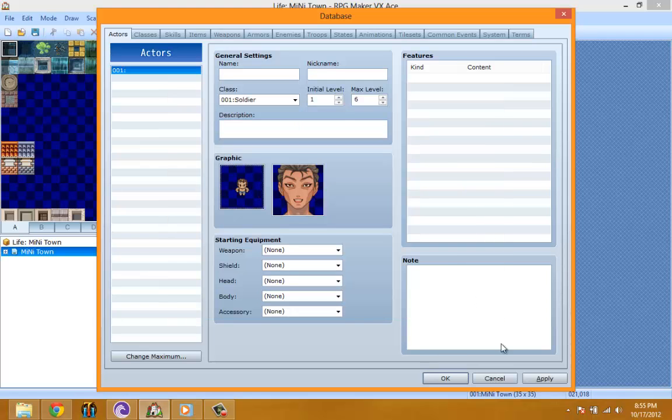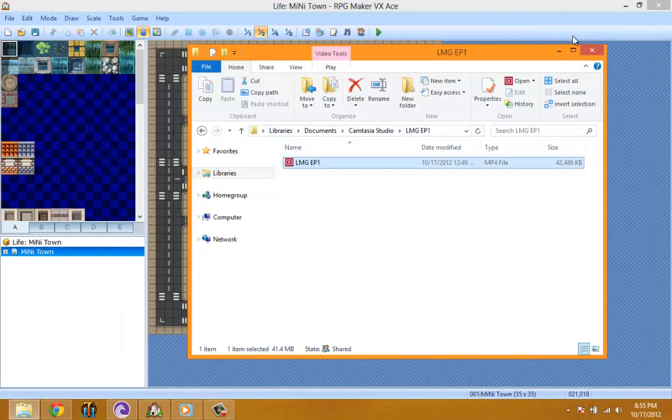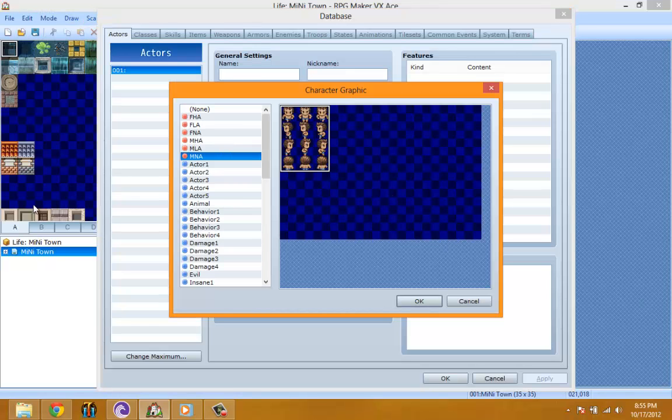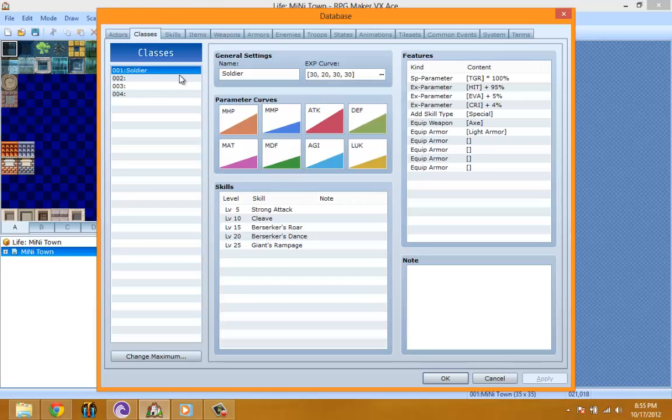The starting avatar isn't going to be a fixed one — it's going to be a selection screen. I might actually be starting on the character selection screen this episode. Anything else that needs to be set? No descriptions, nope. All right, let's go to classes.